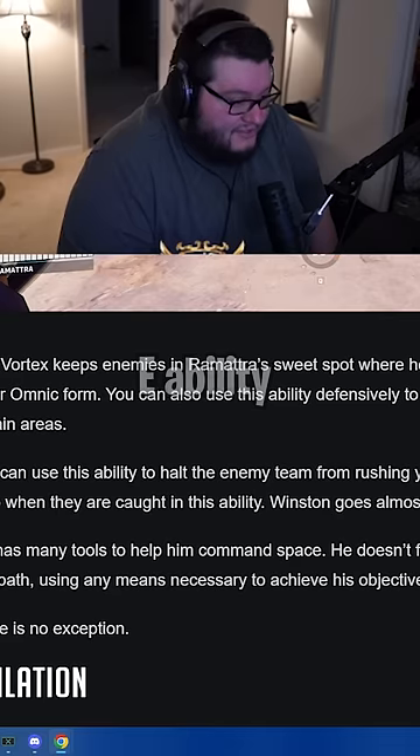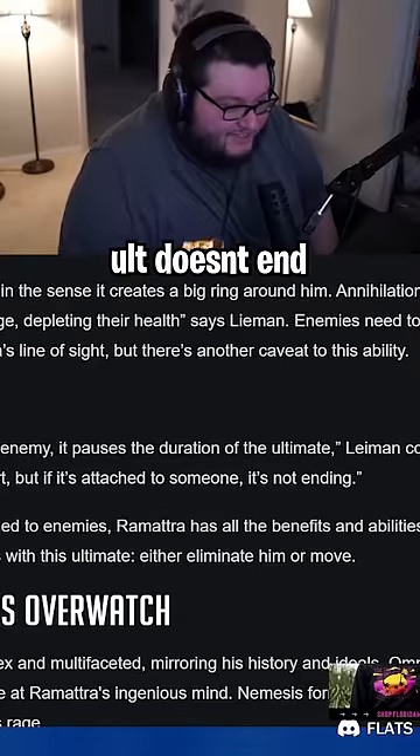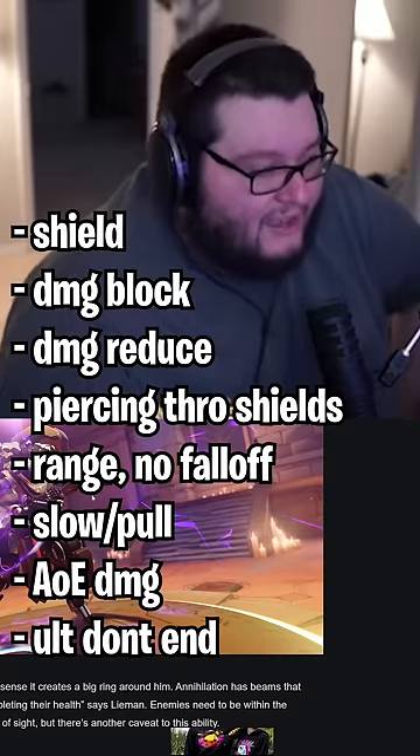When enemies are caught with this ability, Winston goes almost nowhere. If the beam is attached to an enemy, it pauses the duration of the ultimate — a real Sigma moment. Honestly, not wrong. You know what, I'm good. I'm down to have a broken tank.